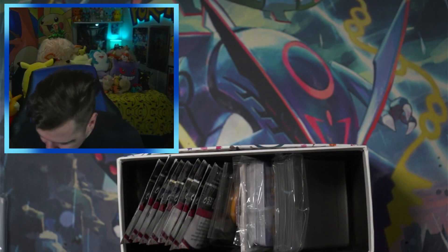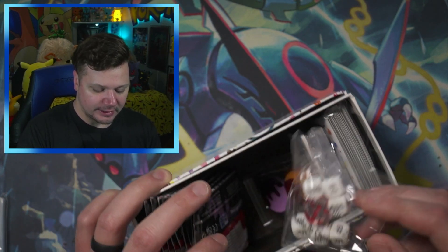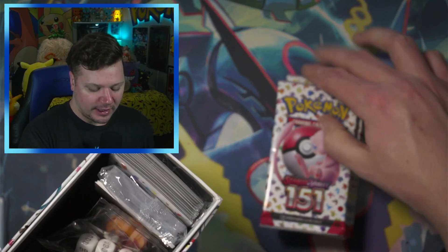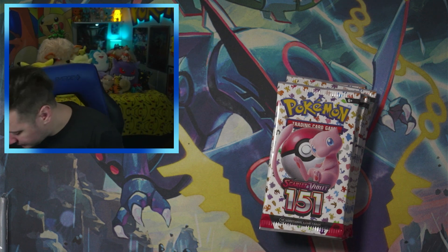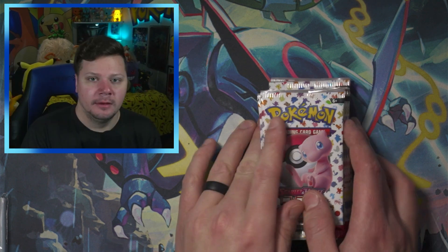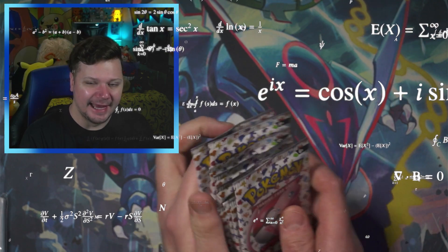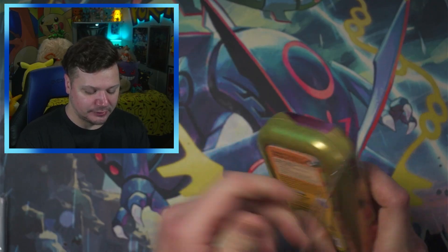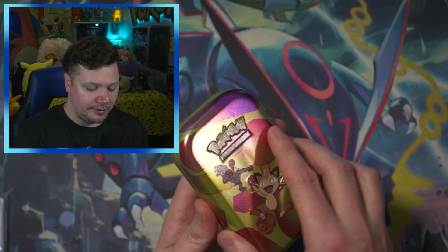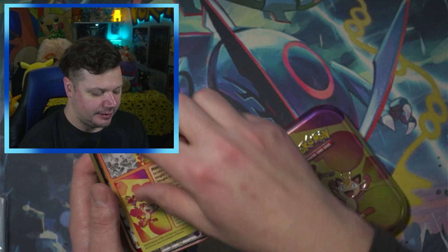Here is the promo card that comes inside the ETB, which I'll set right down there. Then we've got the sleeves, all the goodies, the dice — I love the dice — and we've got the packs. We've got nine packs total, and we might as well open the Minitin as well so we have all the packs ready.